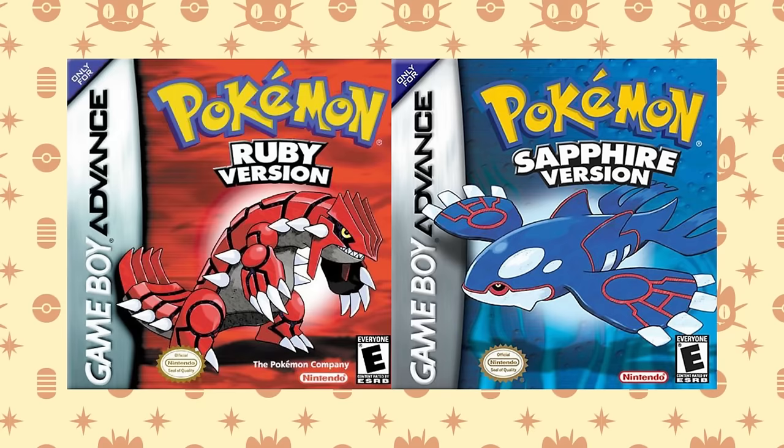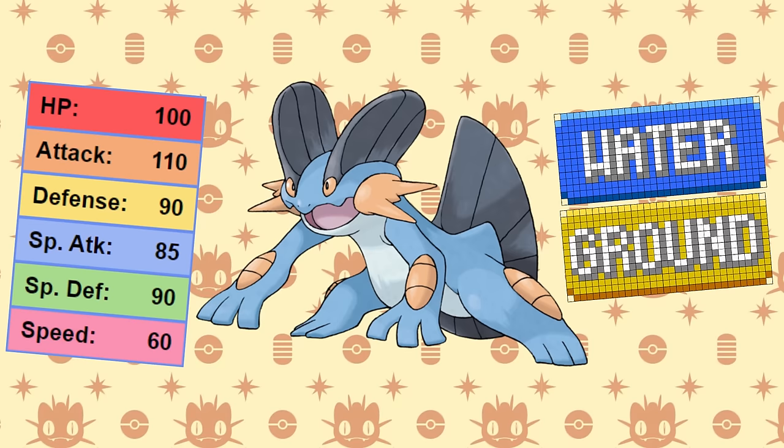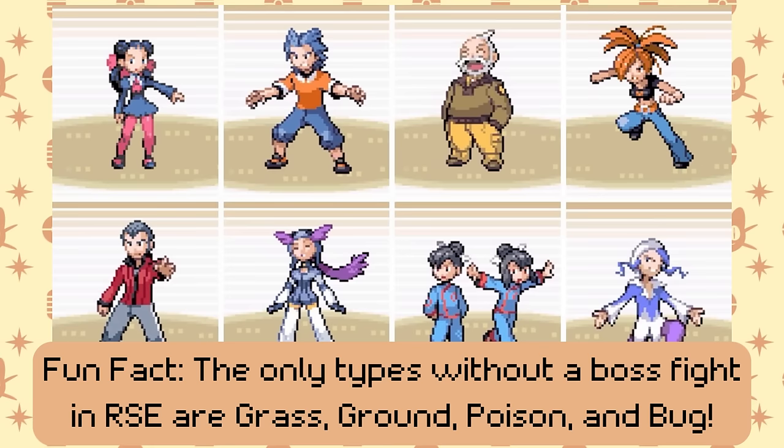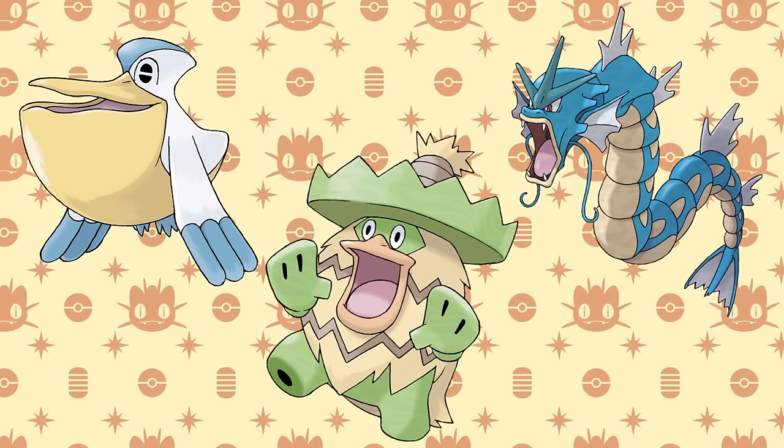Let's move along to the third gen games, Ruby and Sapphire. Of everything on the list, this one should be the most obvious. One word: Swampert. Swampert is incredible at getting through these games. Not only does it have great stats and moves, but it's the coveted Water-Ground type, only being weak to Grass. And in a crazy decision by Game Freak, there's no Grass Gym in Gen 3. So Swampert's biggest hurdle is something it doesn't even have to clear. But even if you do run into the occasional Grass type, there's still a ton of Water options available. Between Pelipper, Ludicolo, and Gyarados, Grass types will cease to be an issue, and you can get these three pretty early.